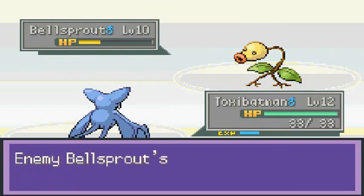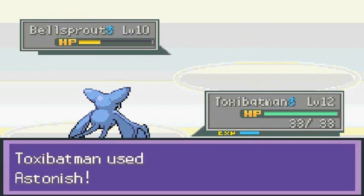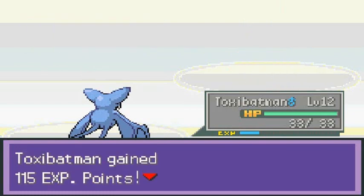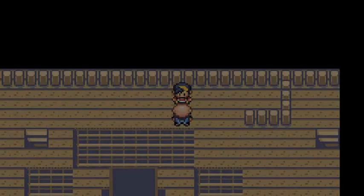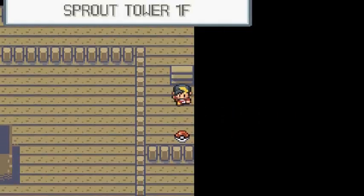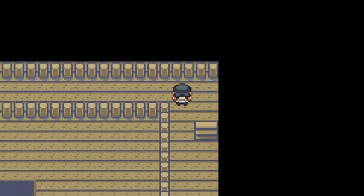I don't know what's going to happen. Let's go with Astonish — critical hit! Toxie Batman is our main guy for this whole thing. I could have used Hoothoot but it's not strong enough. We found an escape rope.